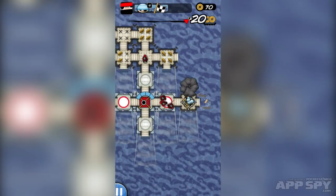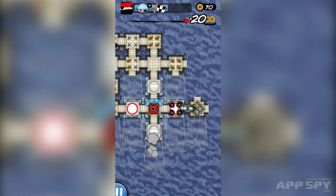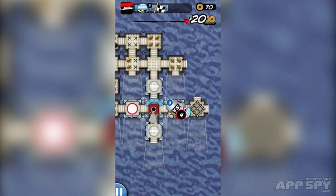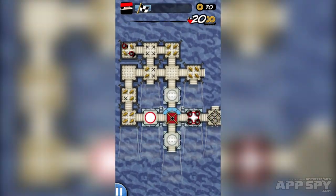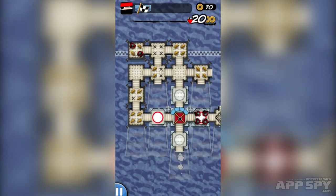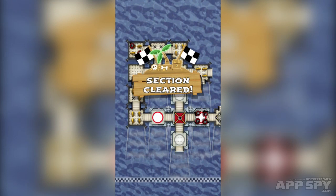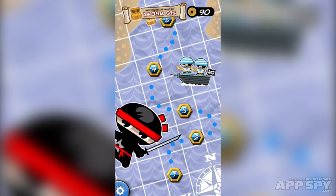To move ninjas around I'm just tapping, holding, and dragging to where I want them to go. That slows up the pirates and means I get my people into place as quickly as possible. We win! We managed to defend the raft — very few coins were taken and we get those back. We get lots of points. That's the game — it's a tower defense-esque puzzle strategy game.